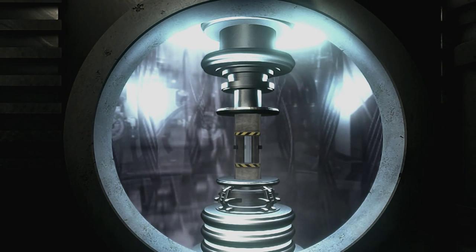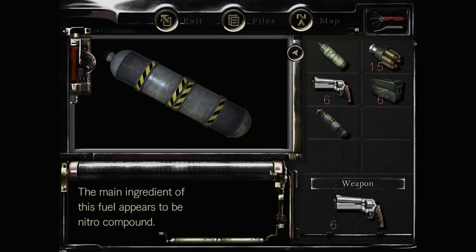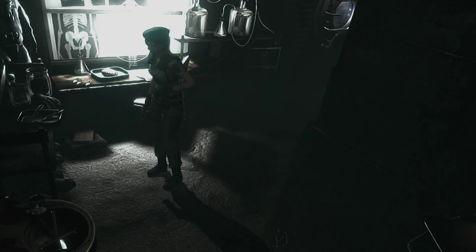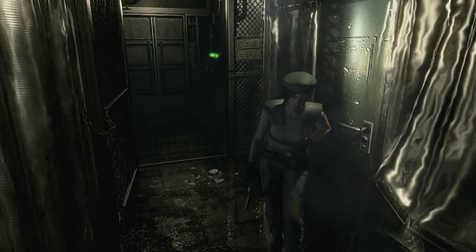It looks like a refuelling device. Set the capsule into place. So we put the empty capsule in there. We've got the fuel supply capsule. The main ingredients of this fuel appears to be nitro compound. Running could result in fatal explosion. So I'd have to walk. I know where we need to take this, and it's past all those cockroach monsters that we were fighting against in the last part.